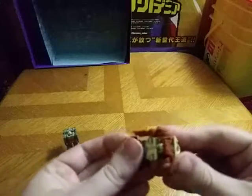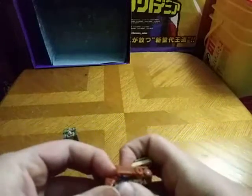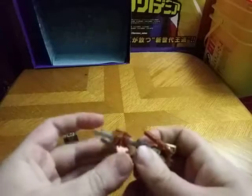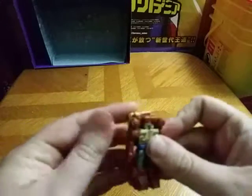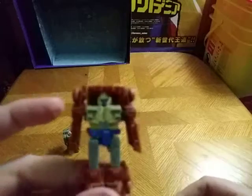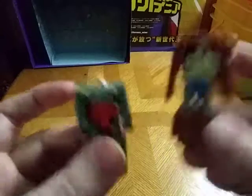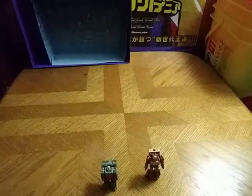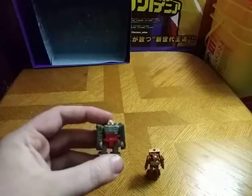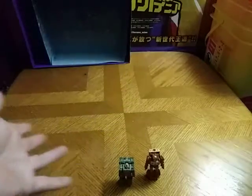And now we're gonna transform little Micromaster Top Shot into his robot mode. First, we fold up the legs, which can be a little bit difficult. Rotate the turret down. And there we got little Top Shot's robot mode. These are so cute — I might have to pick up more of these guys. They are just awesome. And you're probably wondering where I got these. I got these from Amazon for about six bucks. Maybe you could find them on Amazon for a better price, or maybe eBay.